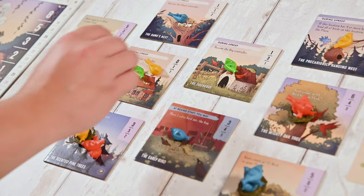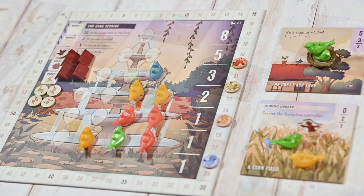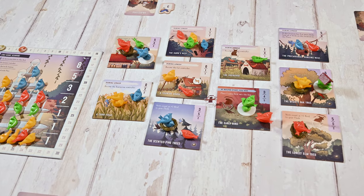In Perch you'll place your own and your opponents' birds strategically, aiming to score the most points by controlling locations and migrating to the fountain. The game is played in five rounds. Each round is divided into four phases: migrate, recruit, perch, and upkeep. Let's go over them.